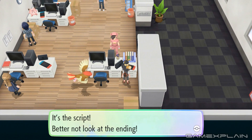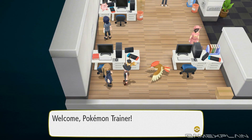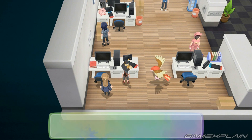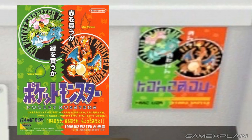Looks like Game Freak have really expanded their staff. The dialogue is largely the same as the original with some small differences, although the woman at the bottom right asks you to come and see her once you've earned a title — she'll let you change your title once you have. In the top right of the office there's a really neat poster of the original Pokemon Red and Green, and in the top left, Yellow and Blue.